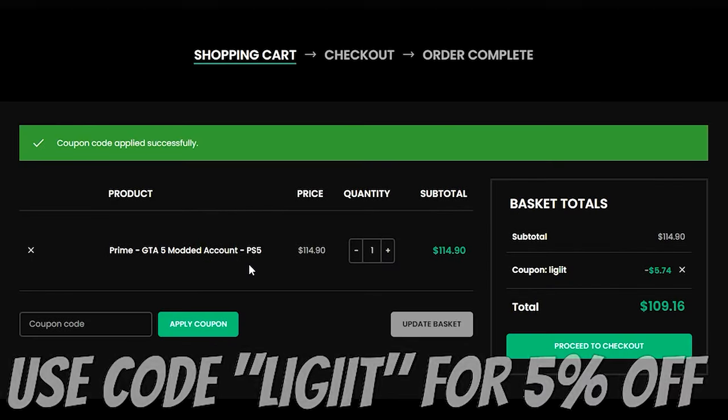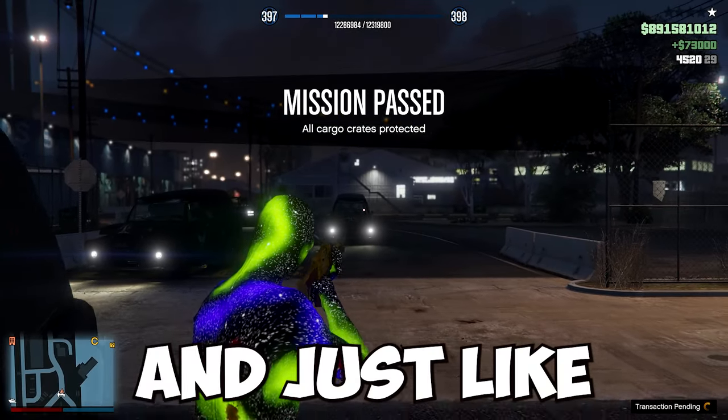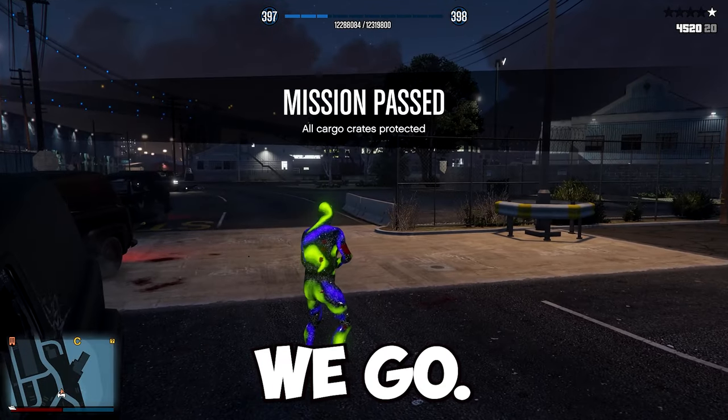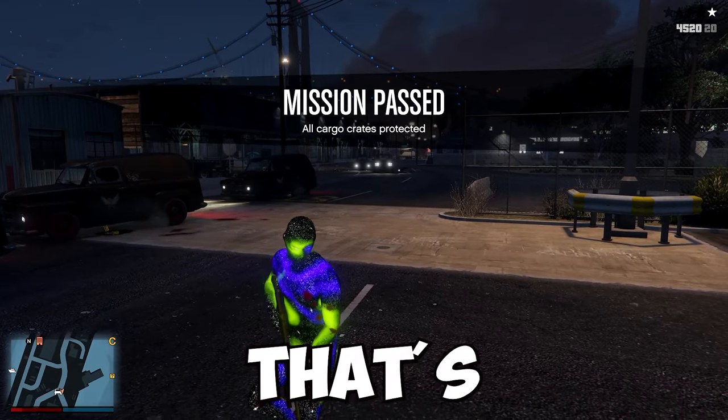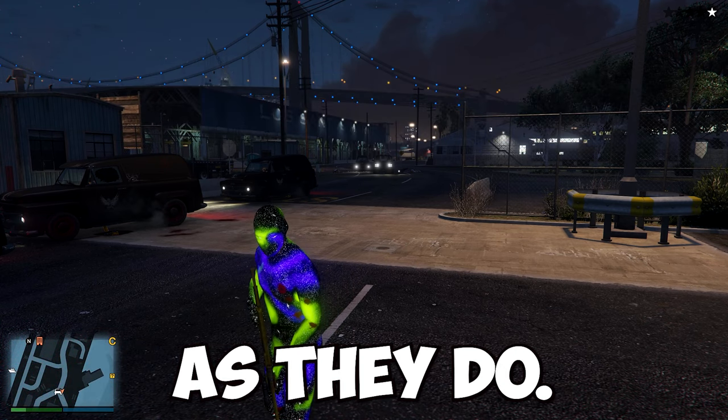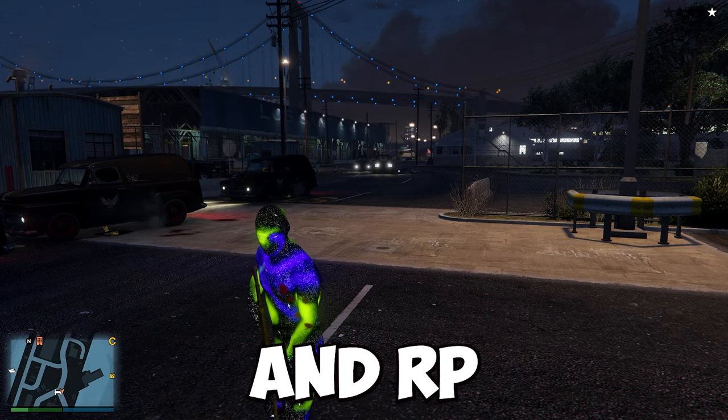Just like that we made $73,000. That's your second money method — doing security contracts which give you double money and RP for this week.